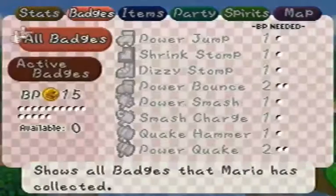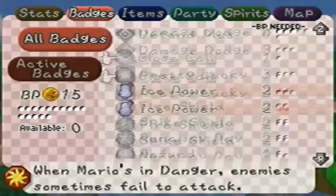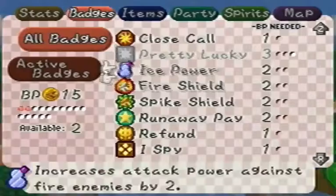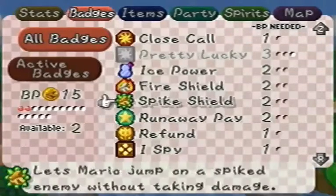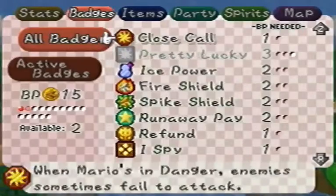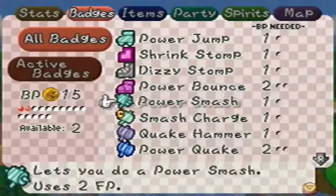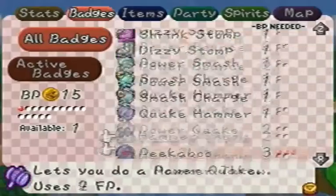I forgot to actually mention that. Let's fix up our badges a little bit because we actually have not fixed this up since the last place. So don't want that anymore. Let's put Power Jump on.